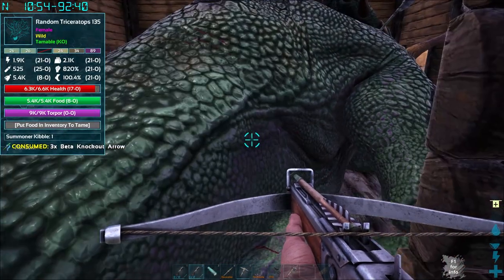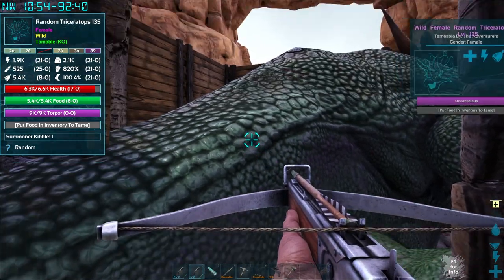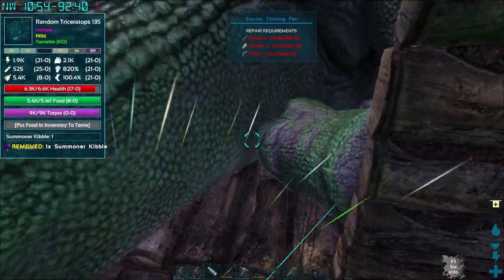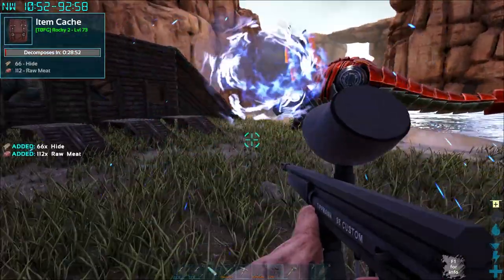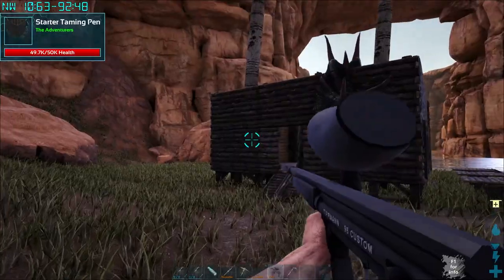Now we need our kibble. One summoner kibble — and we wait. Let me wait for a few minutes and we'll get this guy up, then we'll go try him out. Trike is tamed up! Let's grab this guy — this is the random Triceratops 202. It's a pretty good level. Can you pick it up once it's damaged? Yes, you can.